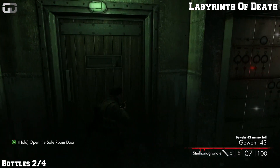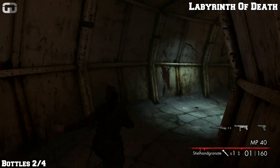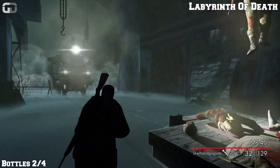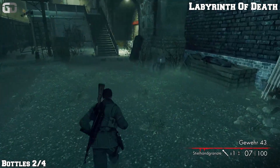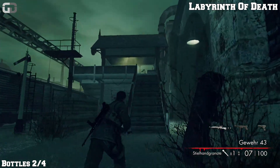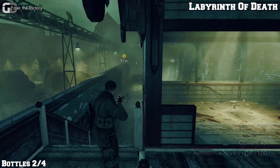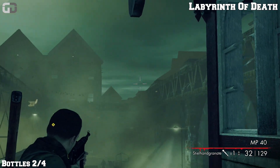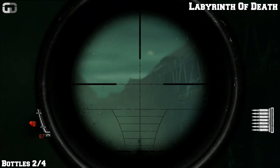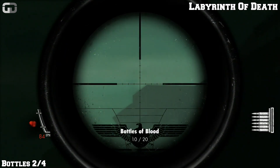So this is bottle number two. This is when you get to your second safe room and you'll be leaving this area to go outside. Go up the stairs here and you will see the bottle on the right, or upper right, on the building — on top. There it is. That's bottle number two.